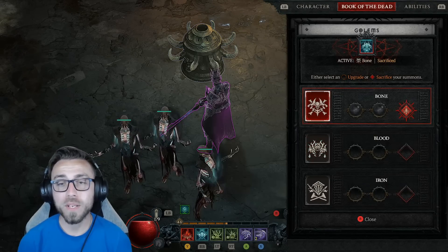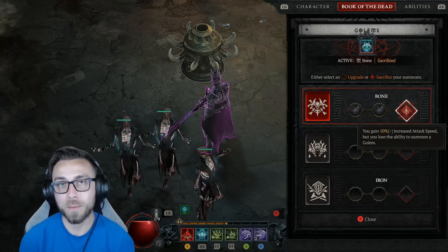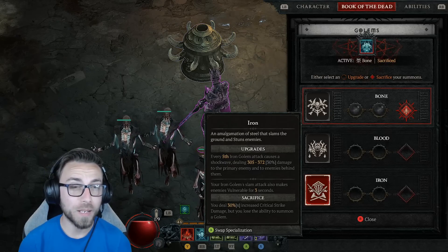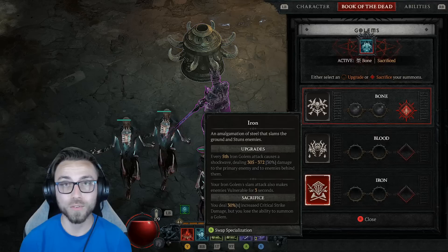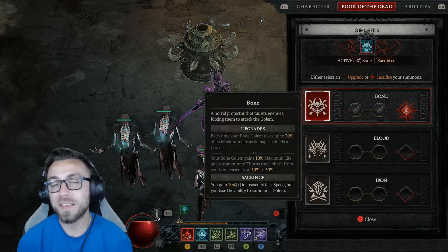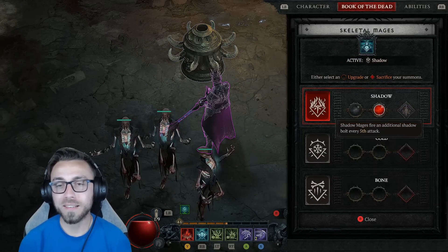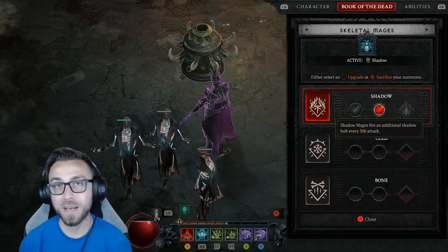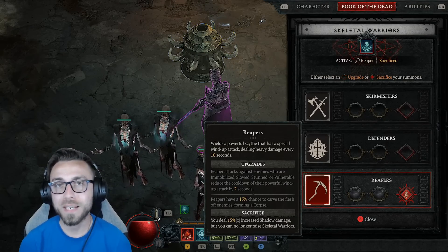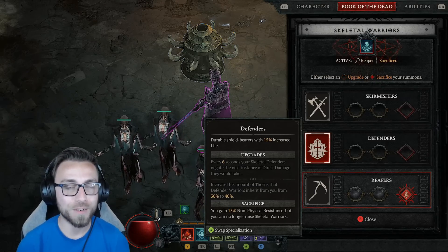For the Book of the Dead, we are sacrificing the Bone Golem for increased attack speed — so when healthy we have 25% increased attack speed total. You could also sacrifice the Iron Golem for increased critical strike damage since Sever is a crit build on top of a shadow damage over time build, but the increased attack speed is more valuable than the crit damage. For the Shadow Mage, we use the secondary enhancement to fire off an additional shadow bolt every five attacks, increasing the rate we proc the Shadow Blight passive. For skirmishers, we sacrifice Reapers to have increased shadow damage, or on hardcore sacrifice the Defenders for additional non-physical damage reduction.